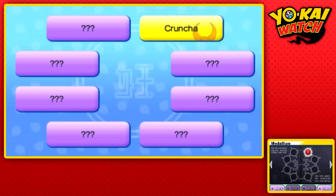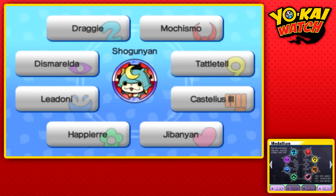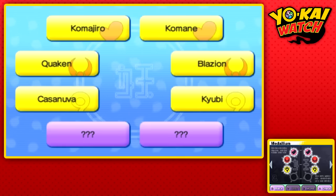If you check out your medallium, you may have noticed there are some sealed pages. Here's Shogun-Yun's, and in this episode we're going for the next one. We are missing two Yo-Kai, so I need to recruit those. Maybe you haven't recruited the Casanova, the Quaken, the Komajira, the Komen, and the Blazeion to open up this page.